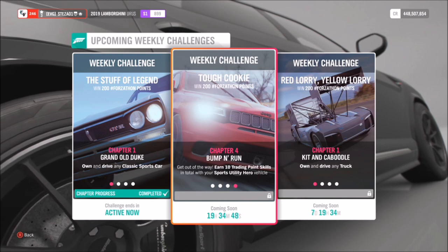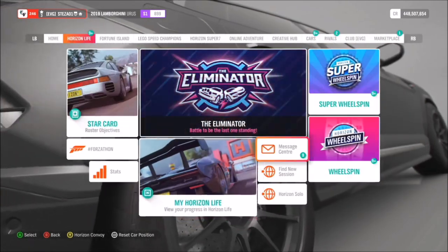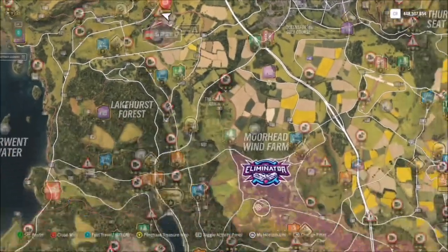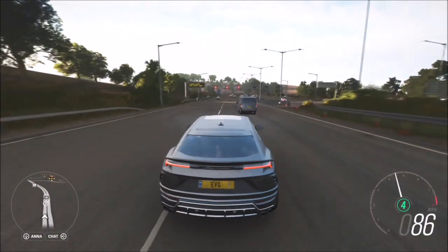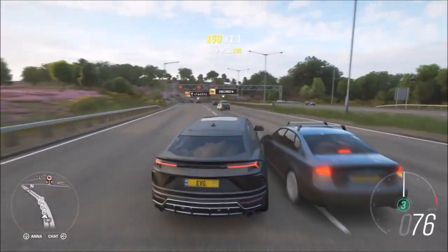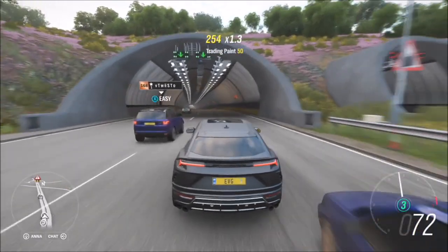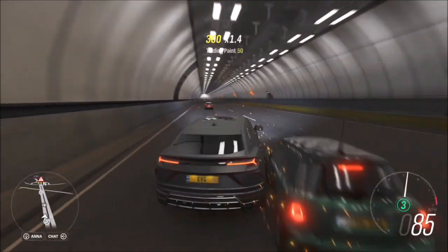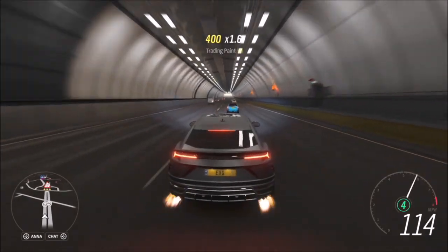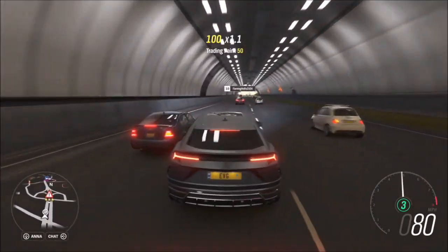The final challenge is a nice easy one — it wants you to earn 10 trading paint skills. A trading paint skill is when you nudge into another driver or AI car very lightly and it will give you the trading paint skill. To do this, I recommend heading into Horizon Solo mode and then going over to the motorway. The reason for joining Solo mode is because there are more AI drivers on the road, and on the motorway there's a much more dense population of them. As you can see here, I'm just nicely racking up loads of trading paint skills — you'll be able to get 10 in probably about a minute or two maximum. If you smash them too hard, your skill chain will go and you won't get the trading paint skill. You don't have to be going ridiculously fast either.